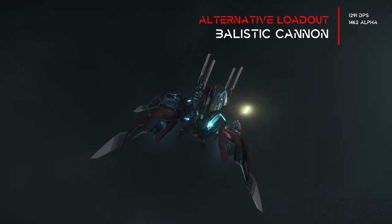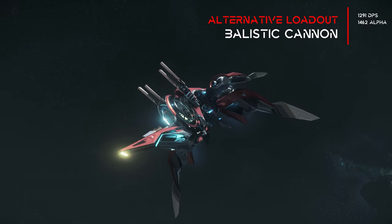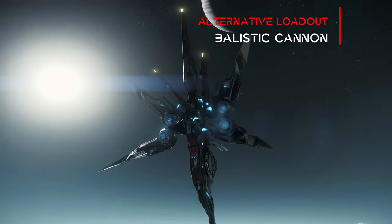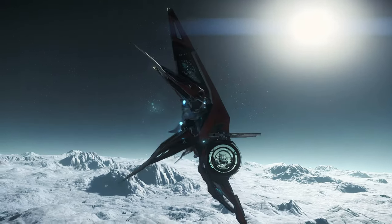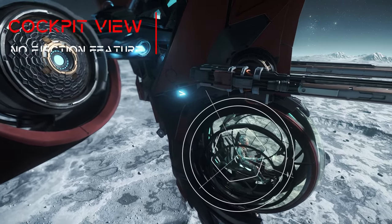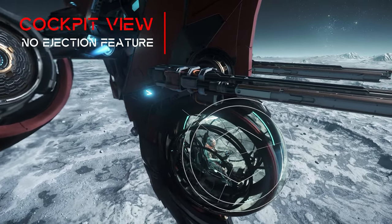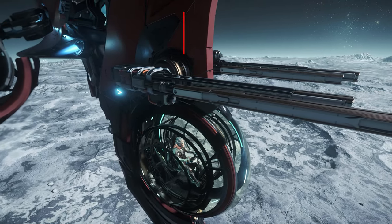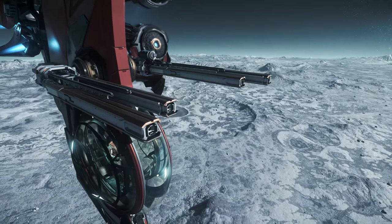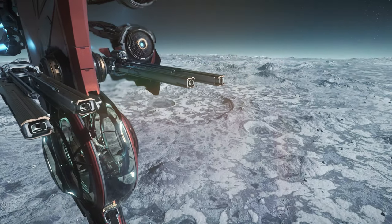In the recommended loadout however we achieve 1850 DPS, which is sufficient for a light fighter. In the alternative ballistic cannon loadout, around 1300 DPS is achieved with a very high alpha damage of almost 1500. The all-around visibility in the cockpit seems to be very good at first due to the construction, but in the interior view we have centrally located struts which clearly restrict the view to the front. We'll take another look at this in detail in the fight.